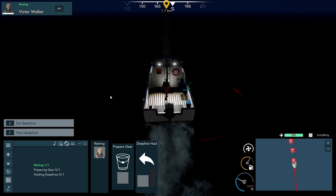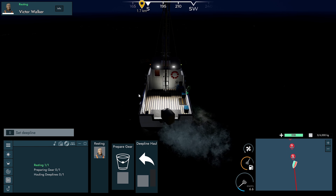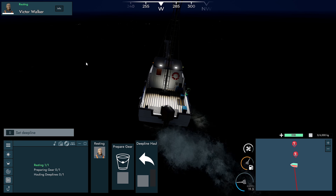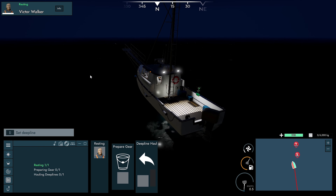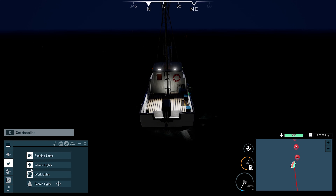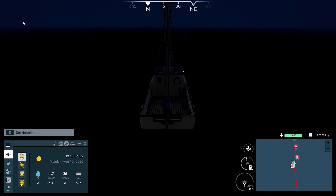We can let him go back and rest again and hopefully it doesn't break anything. Go back to resting. Wait for him to get inside as well. Let's slow the boat down. I need to turn that off. So I was trying to go backwards for a second there. Turn that off, turn these lights off. Let's save again — it's going to do a new save each time I think.